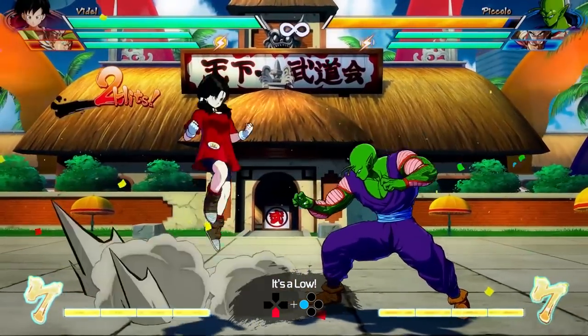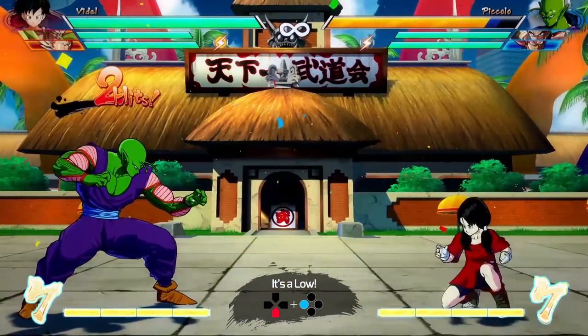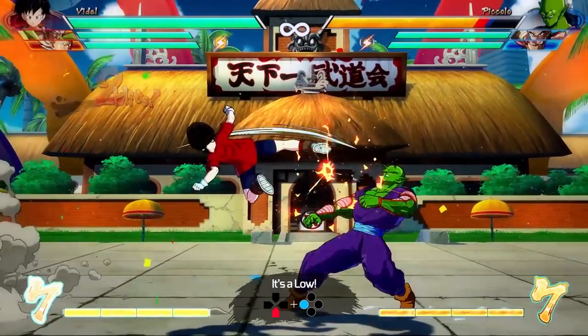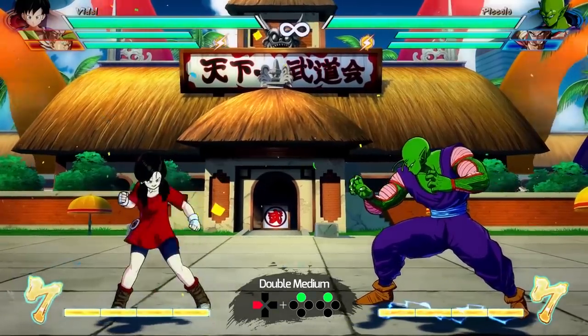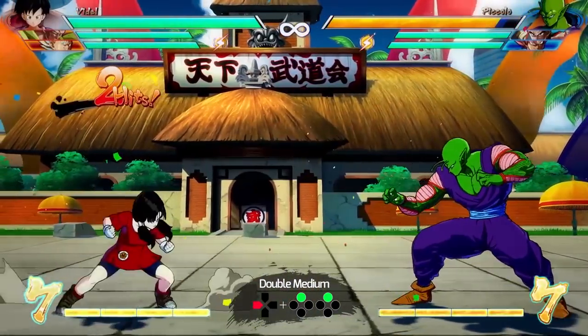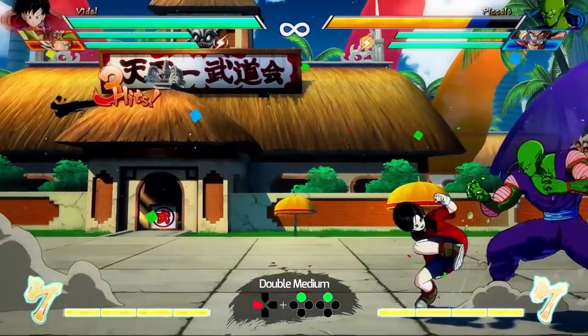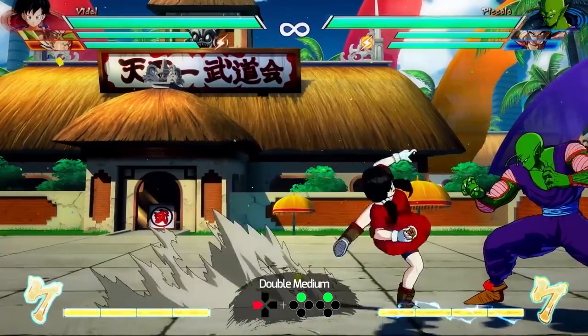First of all, her down light hits low, so that's a big selling point for a lot of you. Great for high-low mixups — you always gotta be on the lookout for that empty jump low with Videl, because that 2L comes out pretty fast. Her standing medium is something she can do twice. You don't even need to stagger it like you do with Cell; you just hold back and she kicks the opponent twice. Keep this in mind for block strings or combos, because you're gonna need it to be optimal or just to throw your opponent off.